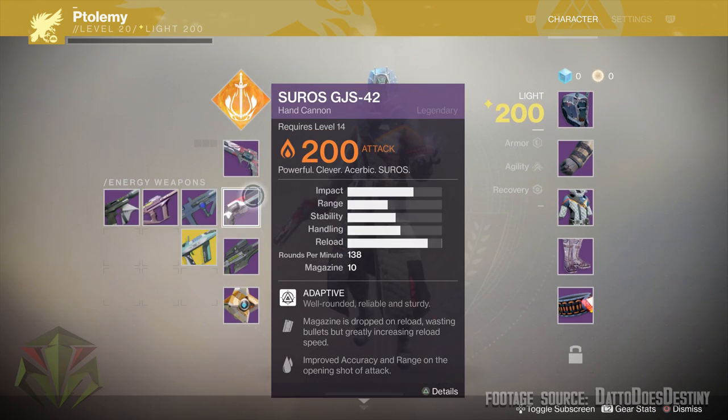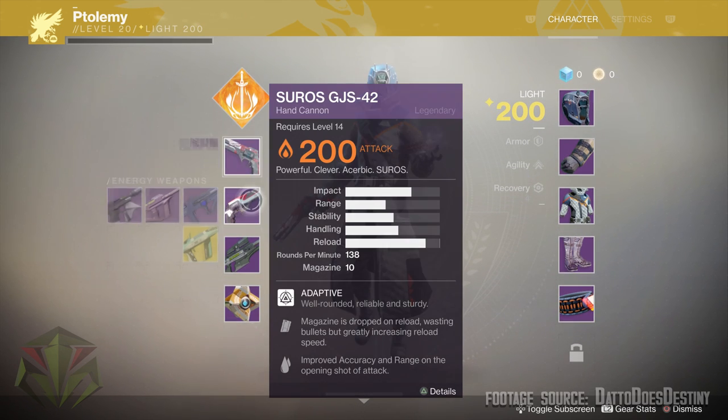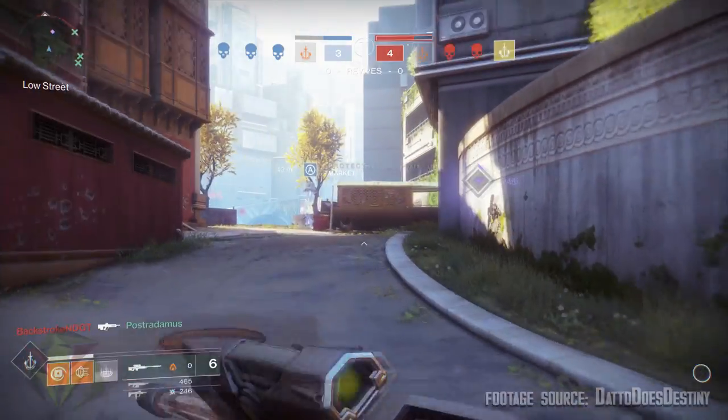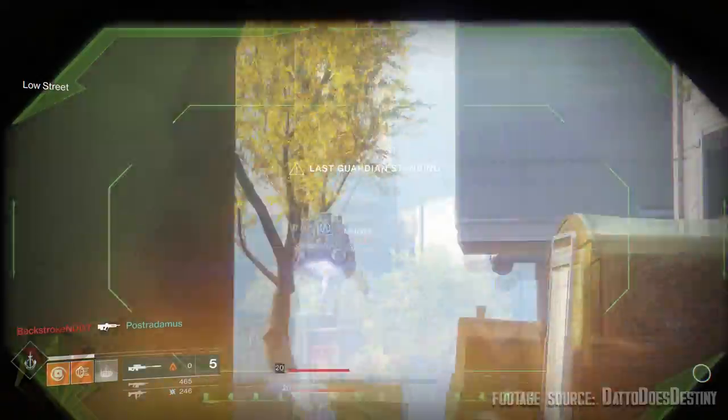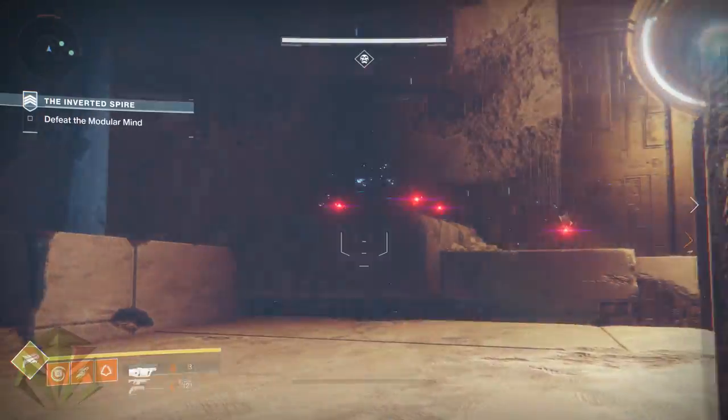Elemental damaging weapons are now reserved for your energy slot. The cool thing is that you can now have multiple of the same weapon types equipped simultaneously — if you love hand cannons, you can have a kinetic hand cannon in your primary while also having a hand cannon with a burn in your energy slot. The power slot, which used to be the heavy slot, is now reserved for powerful weapons like sniper rifles, fusion rifles, shotguns, rocket launchers, and new weapons like the grenade launcher.